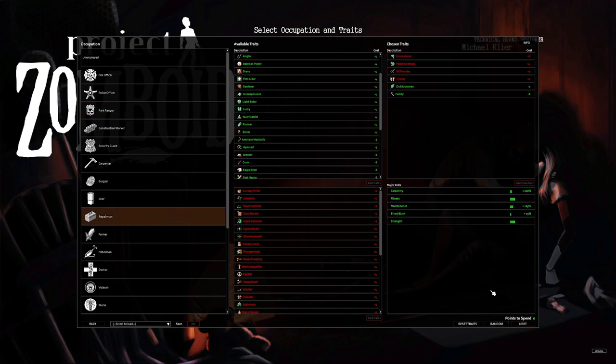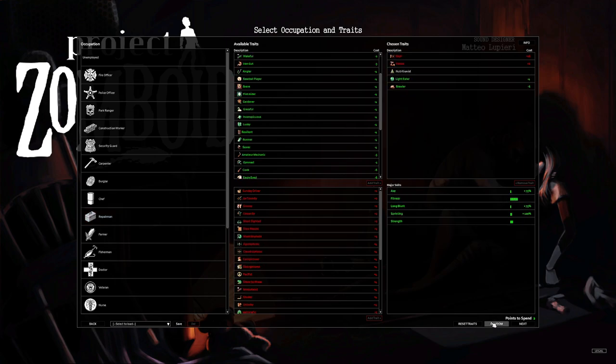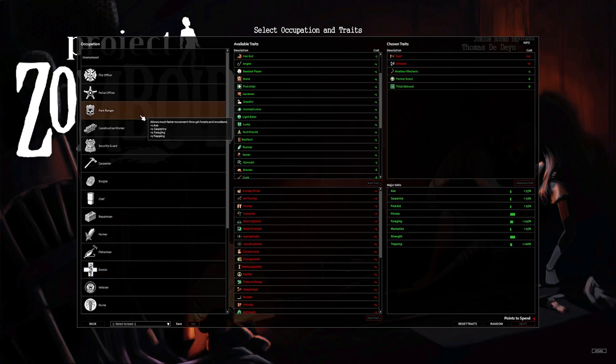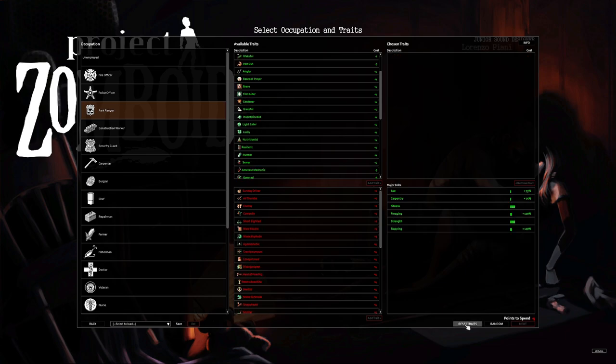We'll just do random — Repair Man, no points to spend, carpentry. I'll try that. I didn't like some of the negatives. Okay, let's go back to Park Ranger. Let's reset traits, get them all reset. Park Ranger — and I have a negative four, so we are going to go ahead and do First Aider.